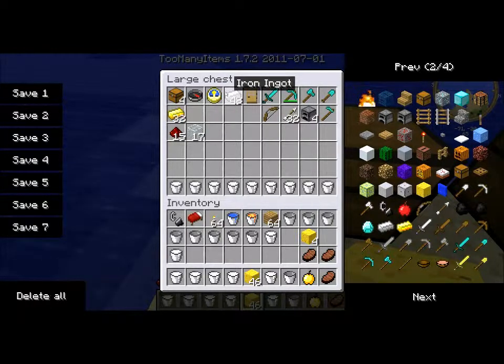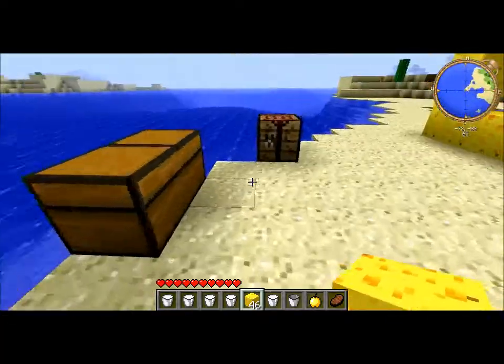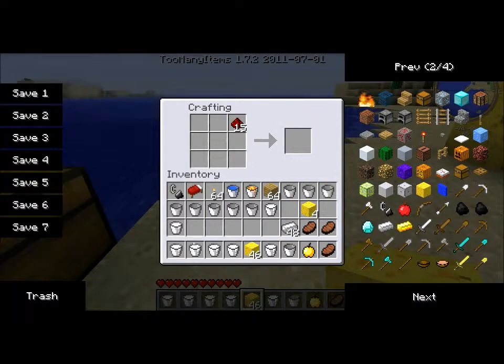And to make that you need iron and redstone — just one of each. Go ahead and get that, then put the redstone here, and you've got yourself a sonic screwdriver.